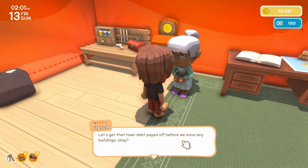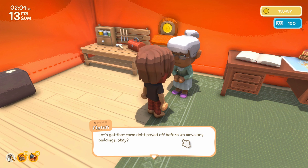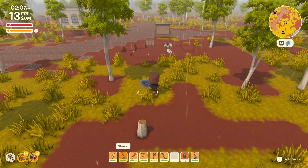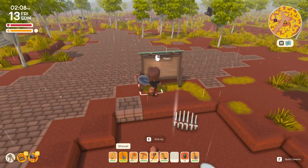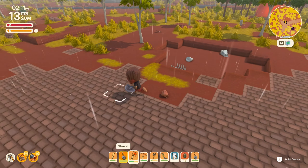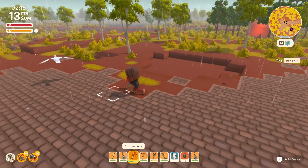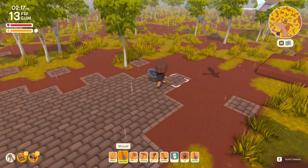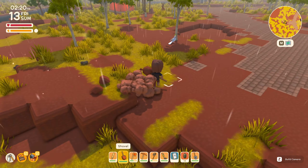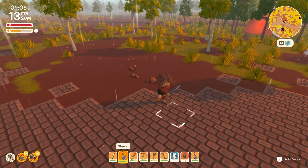I wanted to move the bulletin board, but it looks like you actually need to pay off the town debt before we can move any buildings. Let me see if the bulletin board counts as a building — I'm guessing it does, because it is a deed after all. Nope — you can just pick it up. Cool, good to know. So I'm going to fill this in with dirt — it's only a small patch — and I think having it just flat right there would look overall just better. We managed to fill it in.